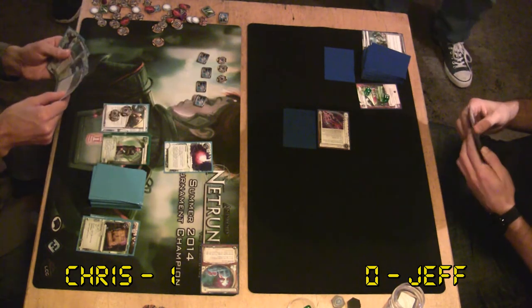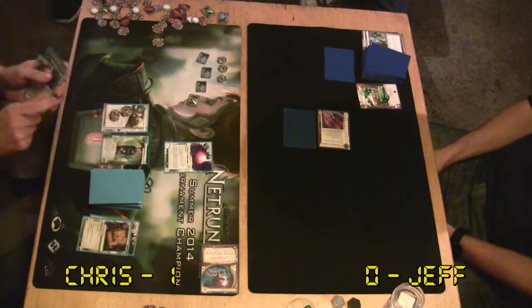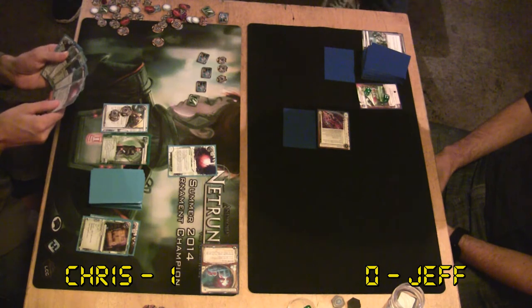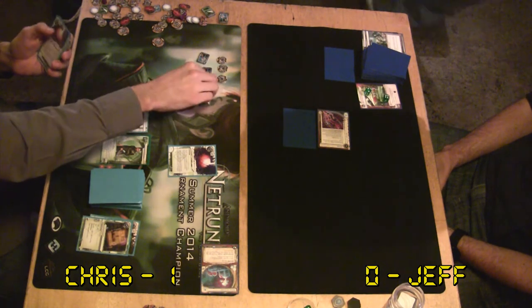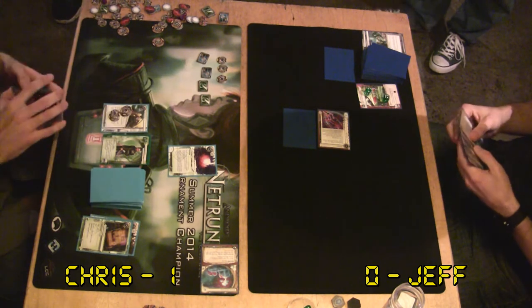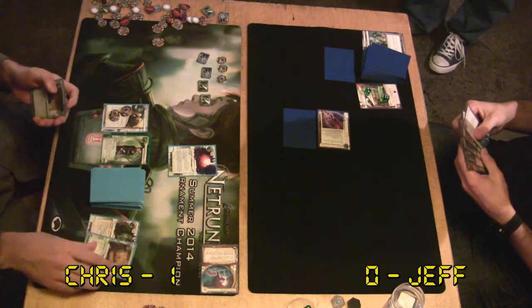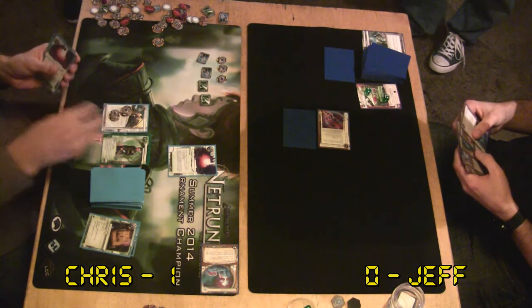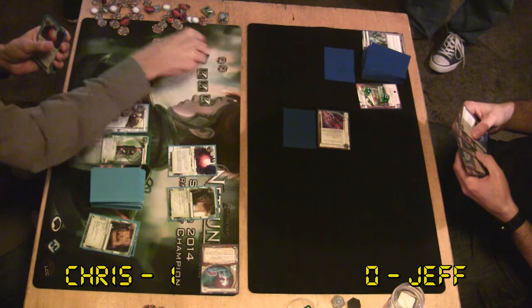I'd like to see some more Jinteki decks taking advantage of the Architect. I've seen a lot of NBN using it. It could be a trap - like if there's a Snare in Archives. It's almost like having Toshiyuki as an ice - oops, you might have a trap in Archives or your hand. Whatever I put down here might be a trap now. Would you like to continue? It's the same card, it's just better.